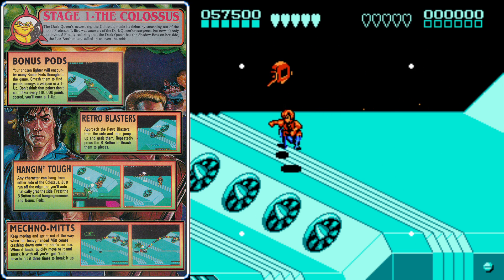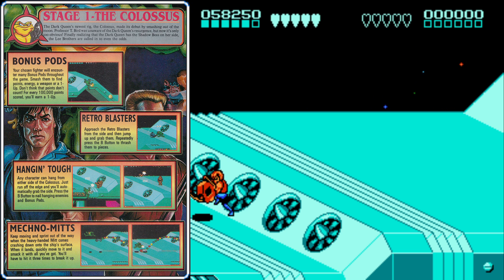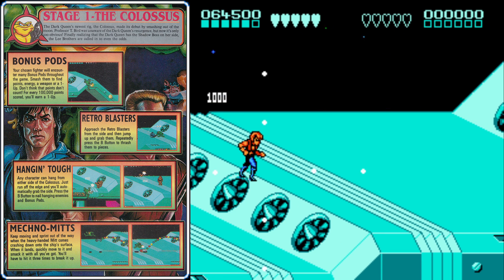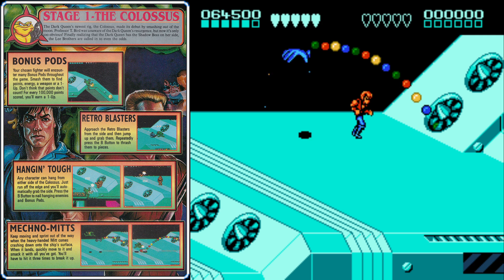When fighting Retro Blasters, look at their shadows and try to line up with the shadow of the one you want to attack. Press the attack button, which will make your character grab them, and then just keep mashing the button until they explode.